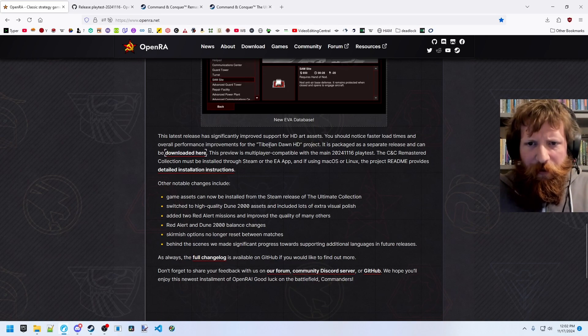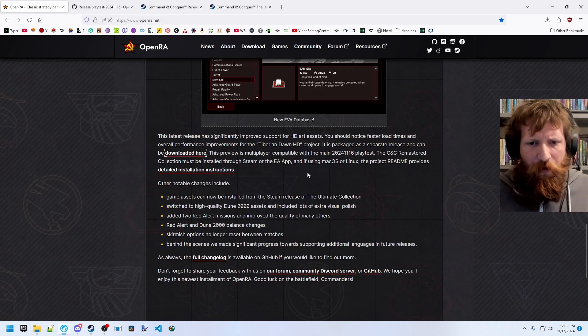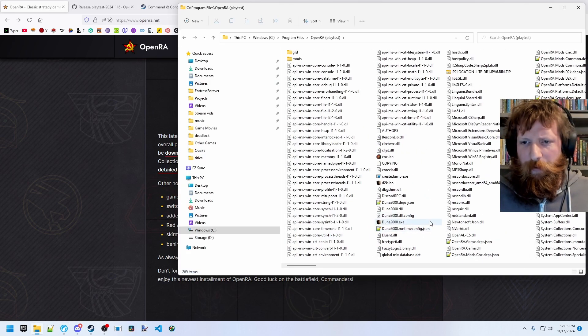From what I can tell, the Tiberian Dawn HD project will allow HD assets from the original Command and Conquer title to be used in the OpenRA platform as well. So we should already be using our HD assets when available for Red Alert. Tiberian Dawn is also available in the base OpenRA package.